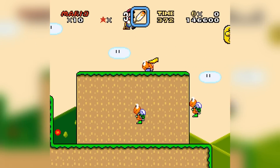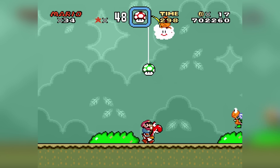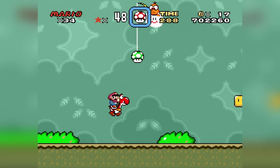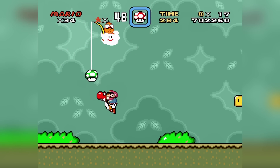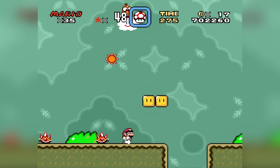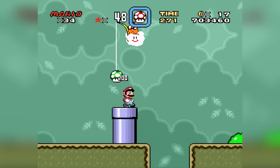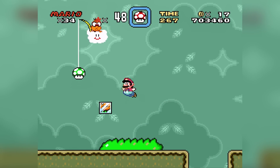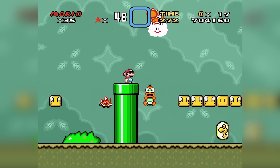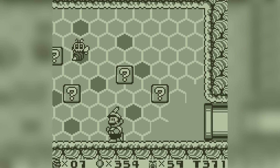Super Mario World's most annoying enemy is the Fishing Lakitu, located in the fourth level of the Forest of Illusion. He appears at the beginning with a tempting one-up on his fishing rod, but if you grab it, you get swarmed by Spinies. So your options are: get teased by a one-up you can't safely collect for the entire level, or get stuck with an annoying Lakitu the whole stage. Both options kind of suck.